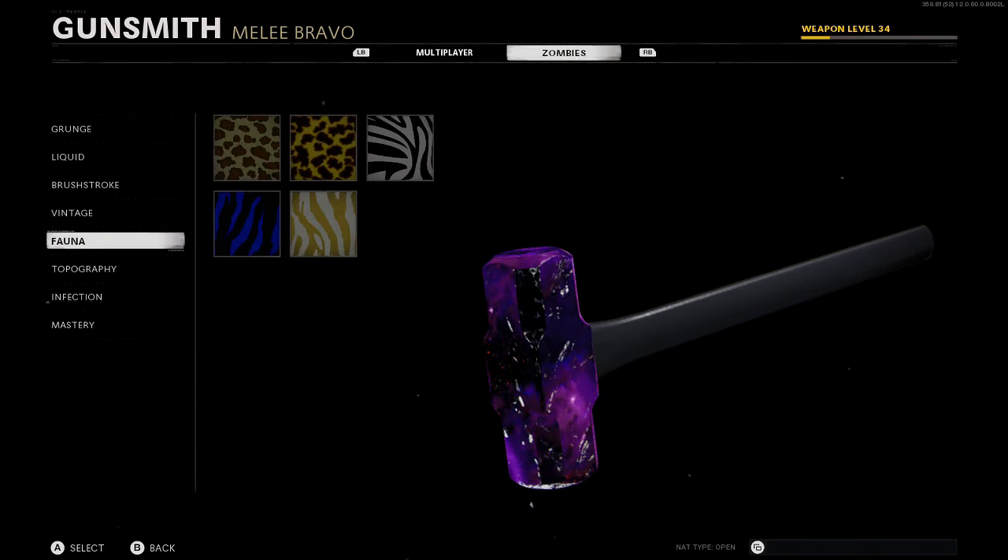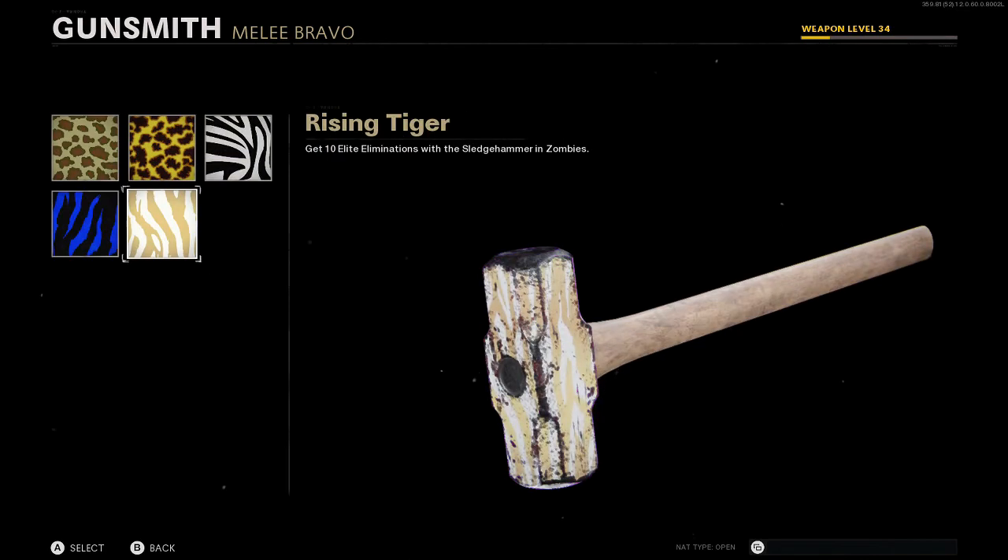Next is the Fauna camo — you need 10 elite kills. You can use Ether Shroud so you're invisible and the Megaton doesn't target you, or use Ring of Fire to get in two quick hits and take it down easily.